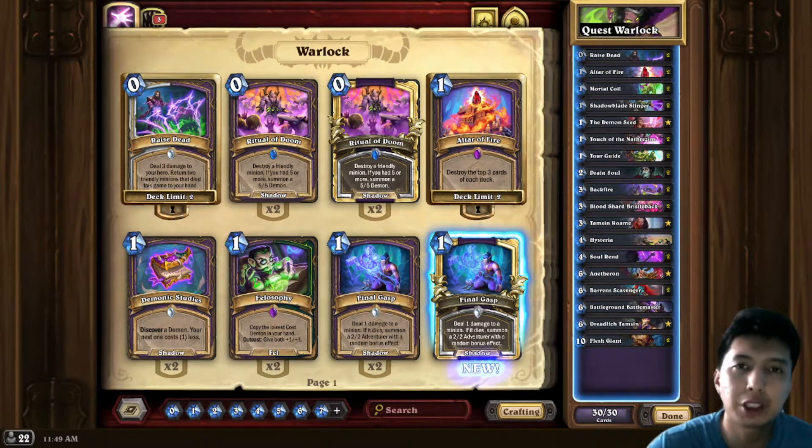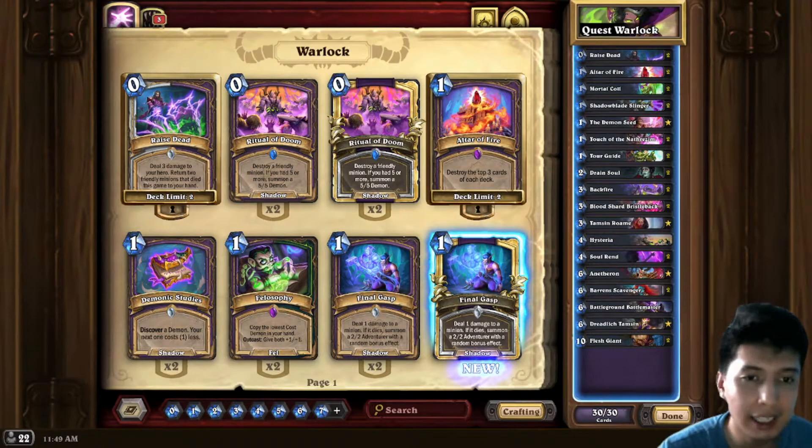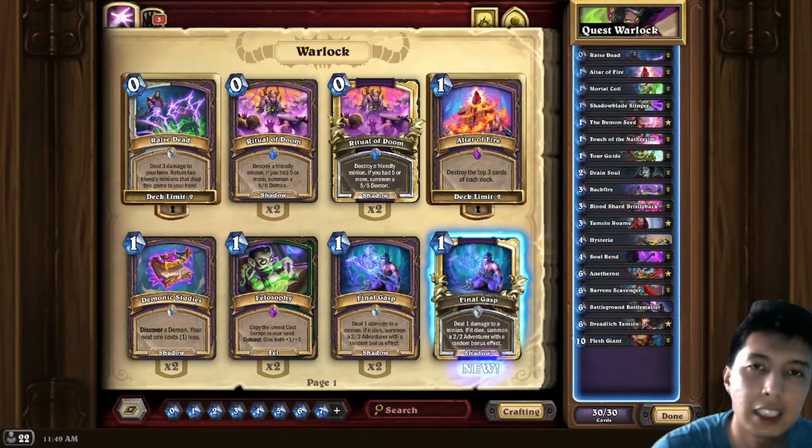Paladin could be a tricky matchup — sometimes they curve out really well, sometimes they have the perfect pump for their minions. I suggest you keep Sol'Rend; Sol'Rend is really good against them. Against Paladin or basically most decks that are not hyper-aggro, you want to get to 10 cards in your deck really early. You want to win with the Scavengers or the Giants — I think that's a good enough generalization.